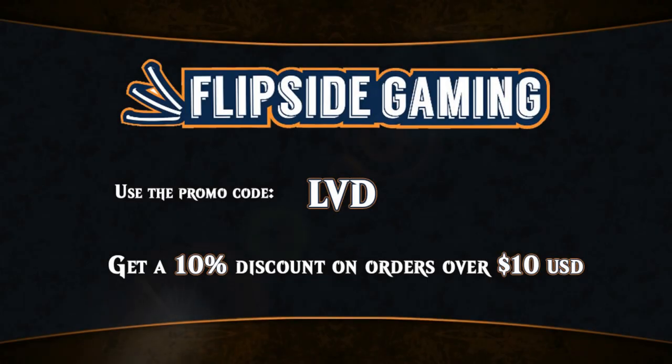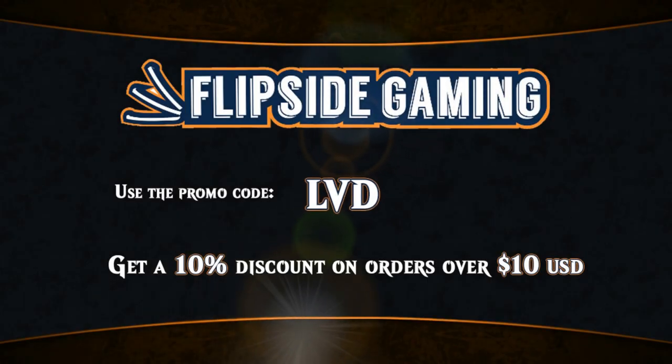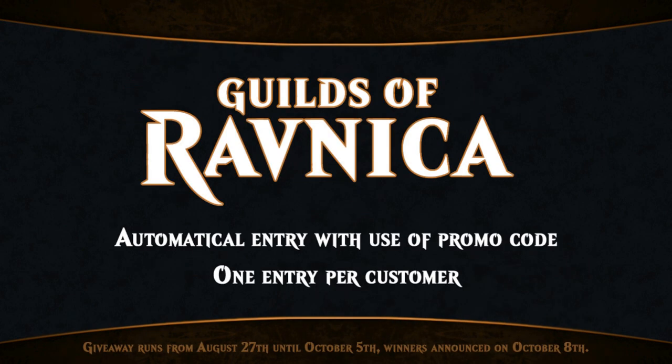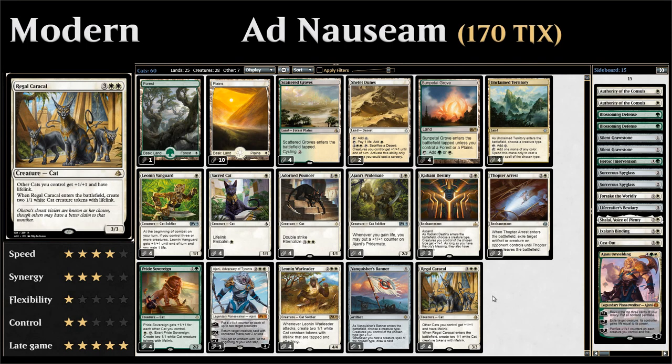Looking for Magic cards at flipsidegaming.com? You can now use the promo code LVD to get a 10% discount on orders over $10. Starting from now you also get entered into the Guilds of Ravnica booster box giveaway, which runs until October 5th.